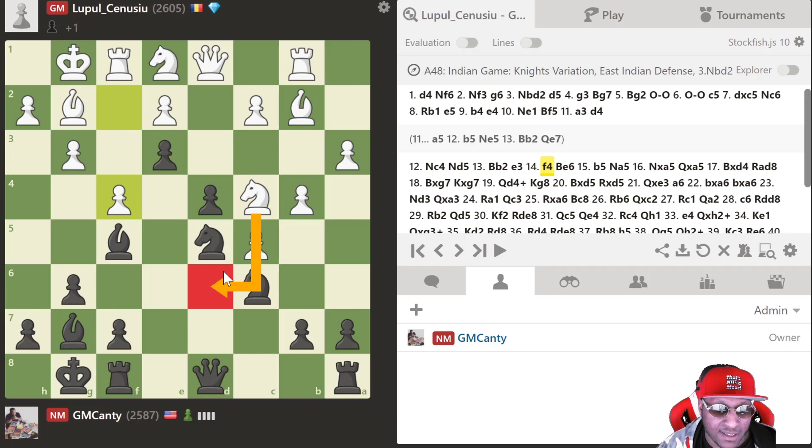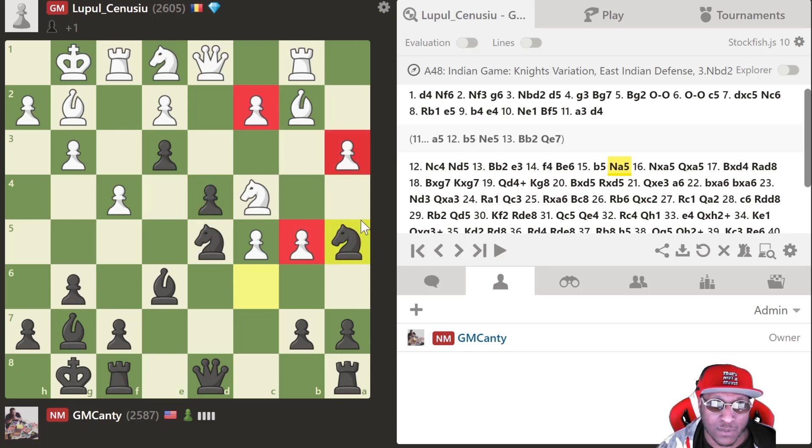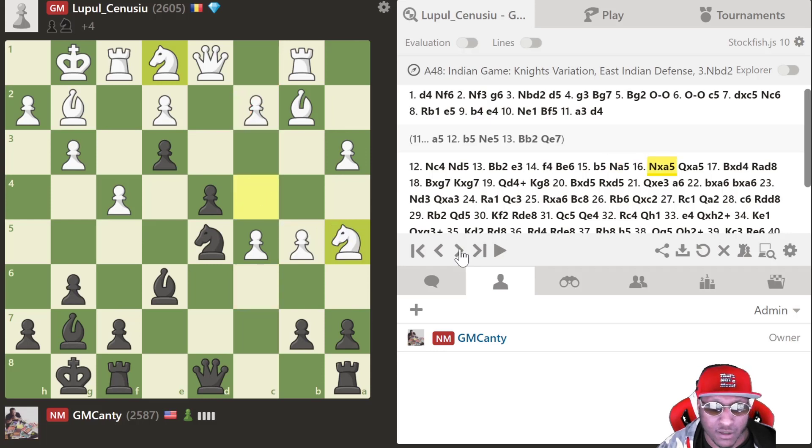Knight d6 is annoying because the bishop is hitting the knight and it's not protected anymore. After f4 I played bishop e6 to come back and defend the knight, and also maybe knight takes f4 to hit this loose piece. He didn't play knight d6 — he actually played b5, which I saw afterwards because d4 is hanging, getting rid of the defender. He's a very strong GM so you know he's playing the strongest moves.